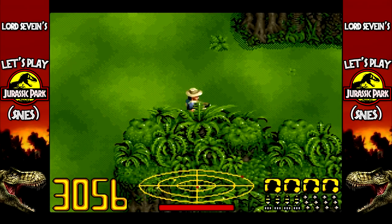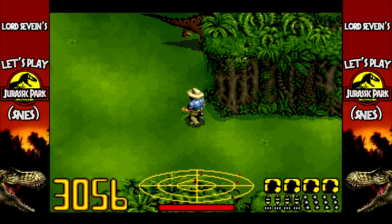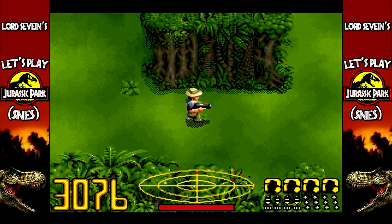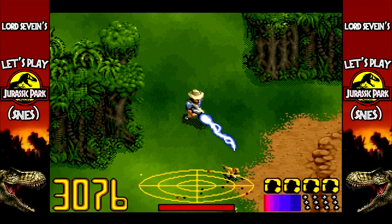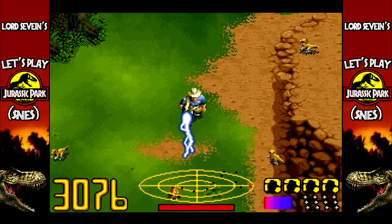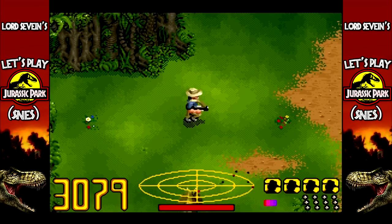So when we last left off, we had gone through, cleared out the raptor pen, ended up at the visitor center. And now I think I'm going to do this a little out of order, actually. Normally I go and destroy the raptor nest, but I think the next thing we're going to do is do the ship.